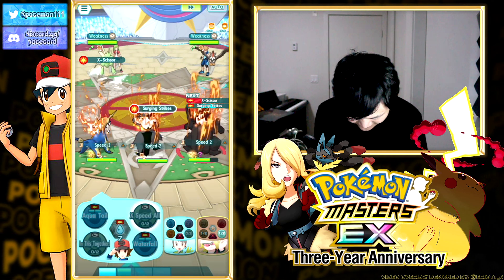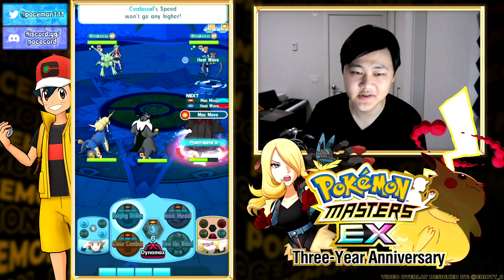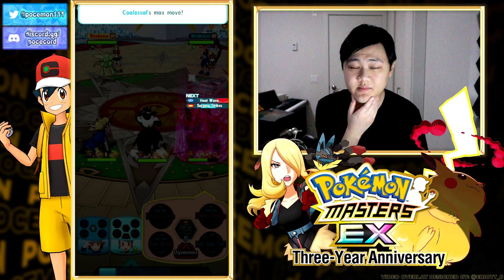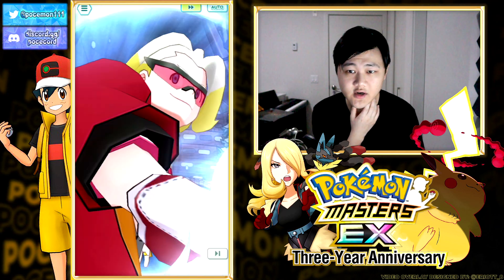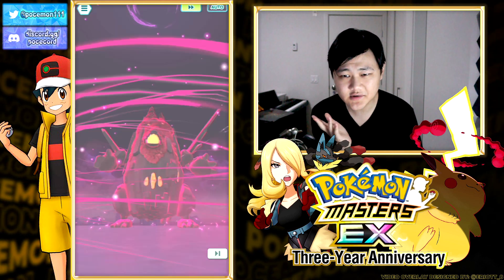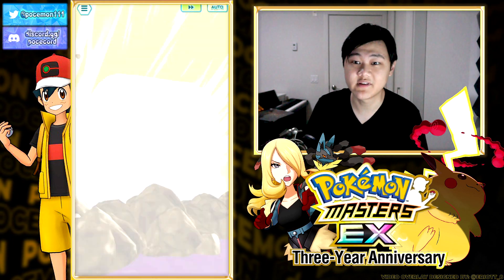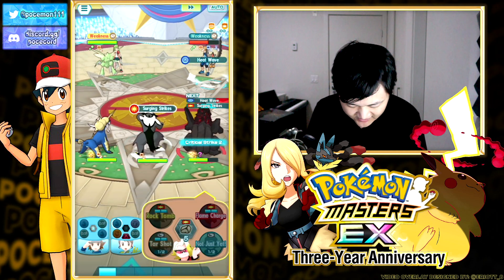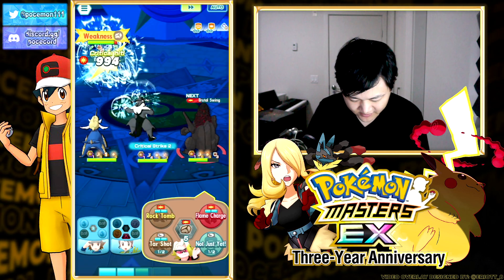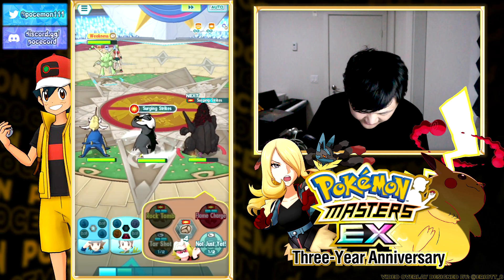We didn't even get the max move - we couldn't - and we didn't even max out our speed yet. But still, hey, good enough regardless. Let's get the max move. We didn't really try out the Rock-type max move there. It does set the rock terrain thing - stone damage, rock damage, something like that. Generally not very useful, but in certain stages like these this should do some solid damage against Scyther, I'd assume. It does some solid damage.